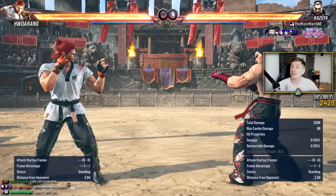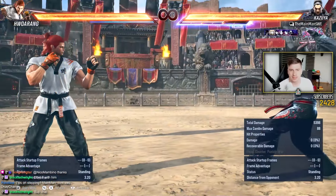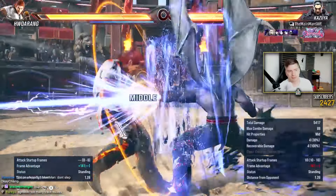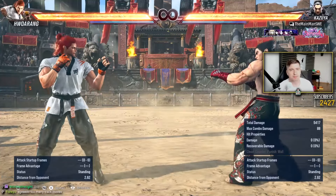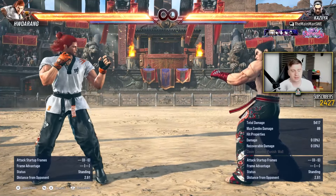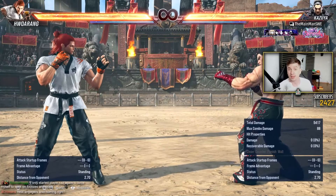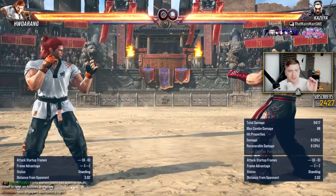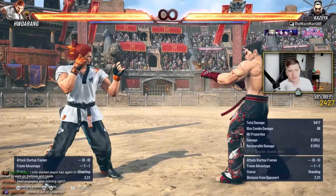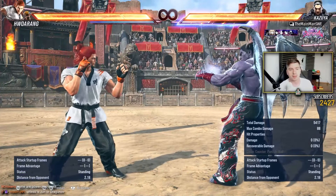A general rule with sidestepping in this game is that when your opponent is in heat, don't try to step. Heat smashes tend to be homing in this game — you don't really try to sidestep. It's a very resource-heavy game, and these resources when they are in use sort of shut down core Tekken gameplay. So the first thing I would say to a beginner with Tekken 8 when it comes to sidestepping is: as soon as your opponent is popping off with heat, you don't really sidestep. You hold back.